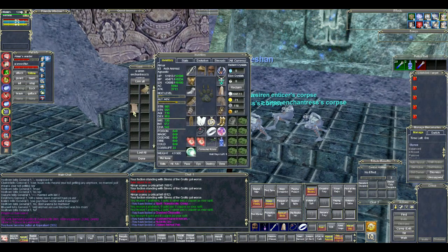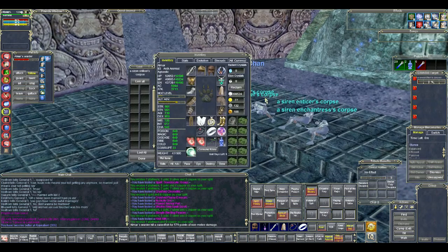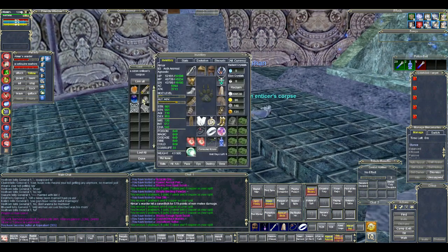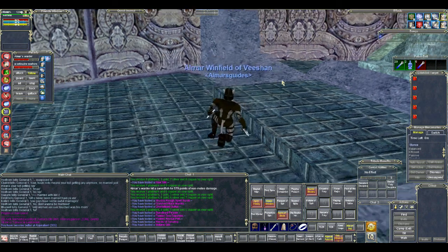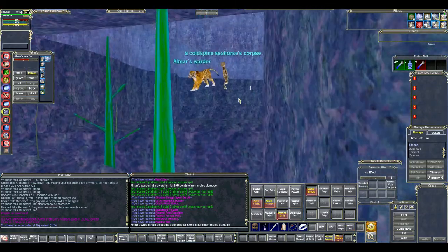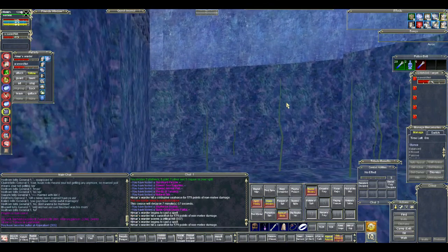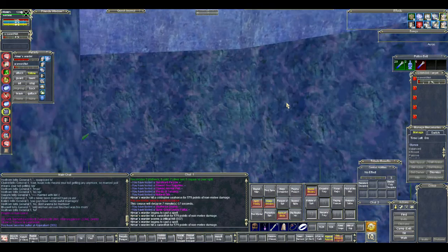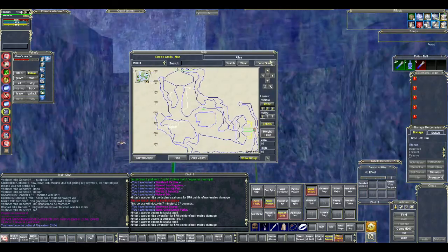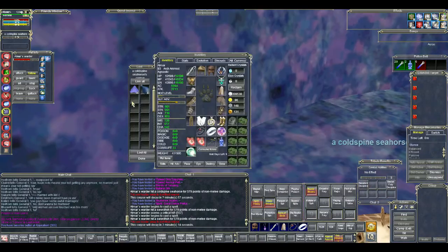You'll be getting gems to sell to vendors primarily from the sirens. The seahorses, bulthar walruses, and other mobs also drop gems but tend to drop items more suited for the bazaar trader. So keep this in mind: focus on the sirens if you want to sell directly to vendors, but if you don't mind using your trader, focus on killing the walruses, seahorses, and swordfish as well, since they'll get you deep water inks.